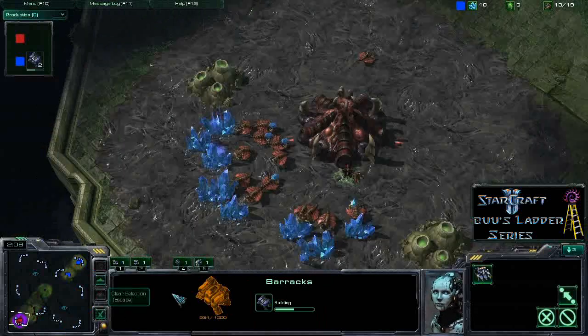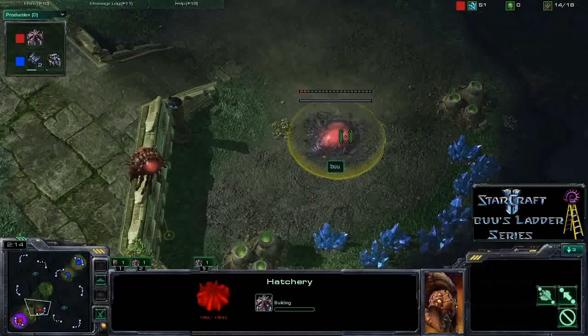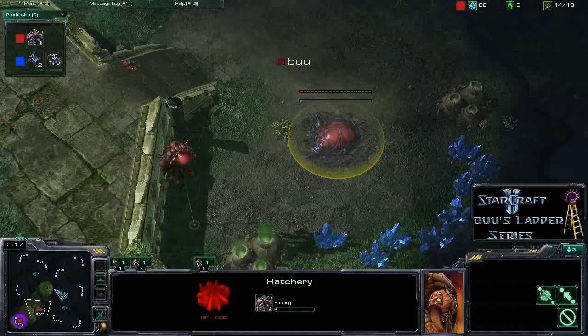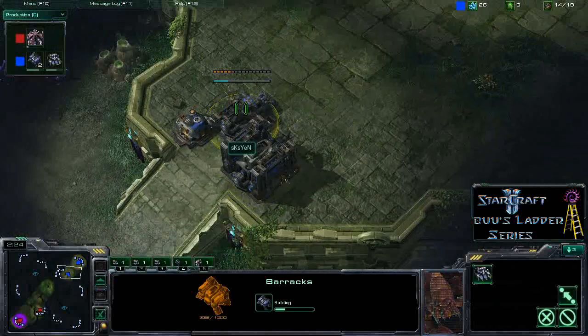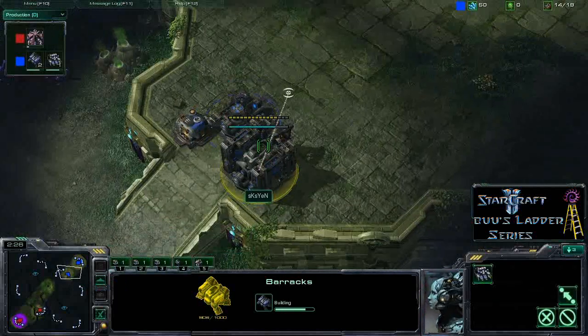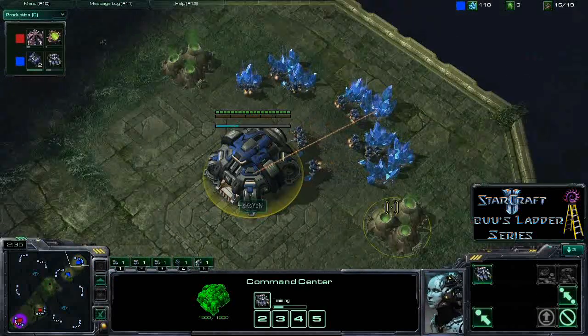The barracks is going up and Boo on 15 drones is going straight for that hatchery — not deciding to get a spawning pool first. He still hasn't scouted the Terran, so he doesn't really know what's going on, but he is sending out a drone now. It looks like SKS Yen has two barracks up, so he's probably going to try to put on some early pressure — it's going to be Marines because there's no gas down.